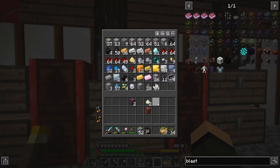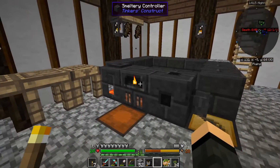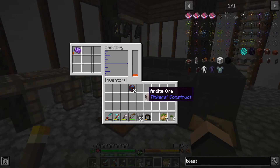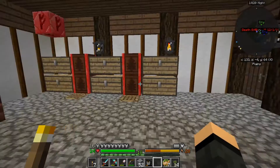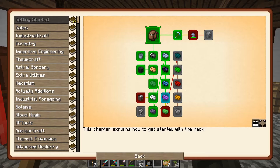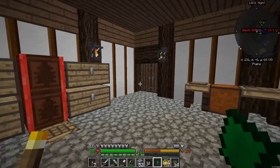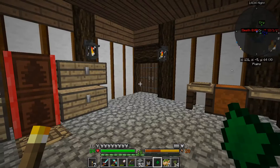Got a zombie out there moaning at me now - so that's lovely. It'll eventually melt down. So, our manyullyn and sharpening kit here. I'm going to grab the prudentium.